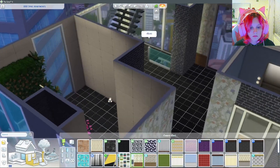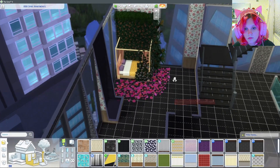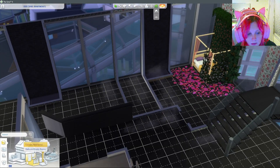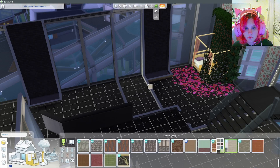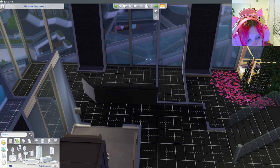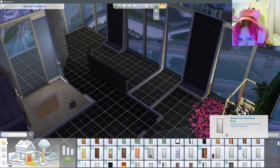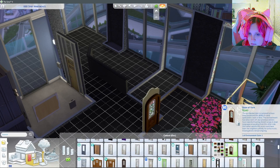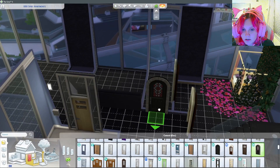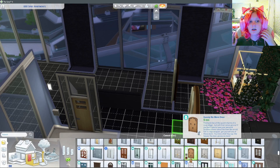I think what I'm going to do for these little episode things is cover a different part of the house every time. One of them will probably be animal-themed — most likely like the Encanto cast's house but for the Sims, in an apartment. This apartment has three levels; this is the middle level. For the basement lower level I'm thinking I'll make Bruno's lair, because I think that would be pretty fun. Here I am trying to find a door for the bathroom.